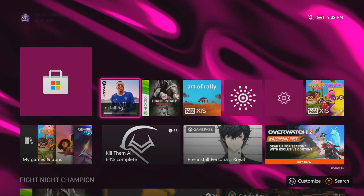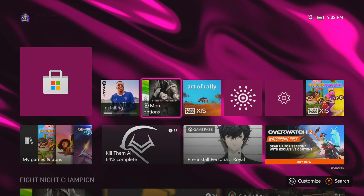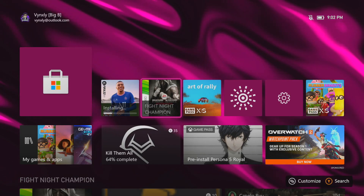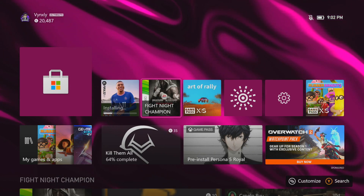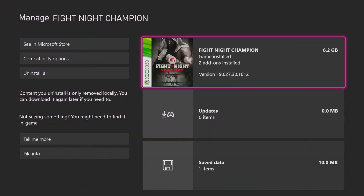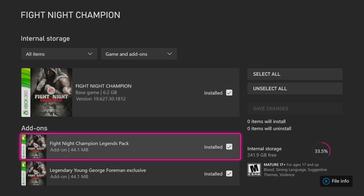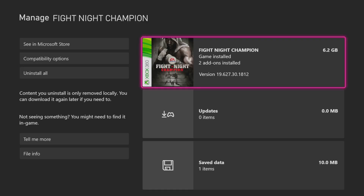Quick tutorial on how to unlock DLC on Fight Night Champion. Go to the description link, click the link, download it — it'll say Download 360, just do it. Put your Fight Night Champion on your Xbox, go here, click Fight Night, and you'll see legendary young George Foreman. Go ahead and install that, make sure it's installed.